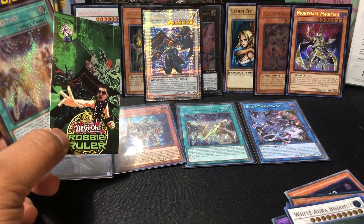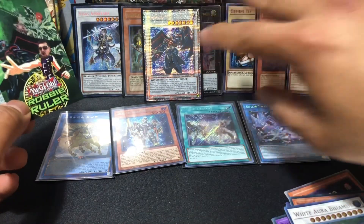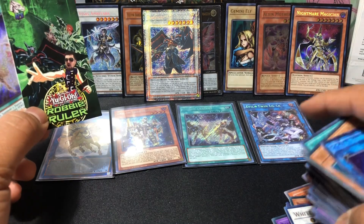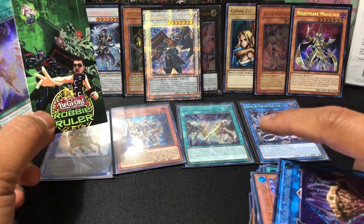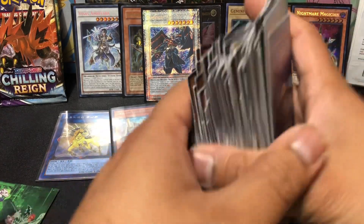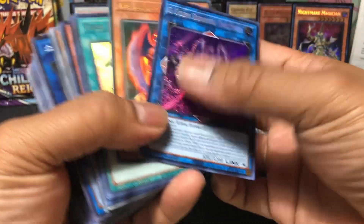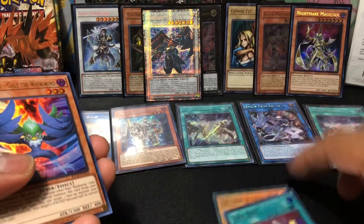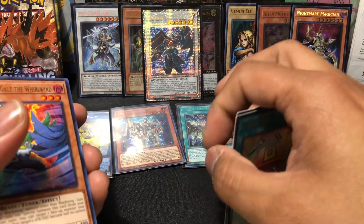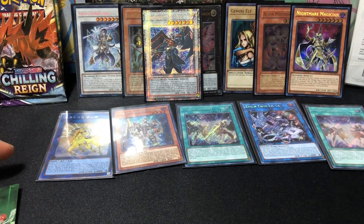Guys, if you like — comment and subscribe. None of these sleeved cards I'm keeping, but all these other cards — leave in the comments the three cards that aren't from here that you like, and you have a chance to win them. So for example you'd say: Gollum Dignified, Trilathon, The Agent of Force Mars, and Toolbox — as your three cards. Comment them, be a subscriber, and you could win them. Anyways, I'm Sadie Sky — I'll see you guys in the next video. Peace.